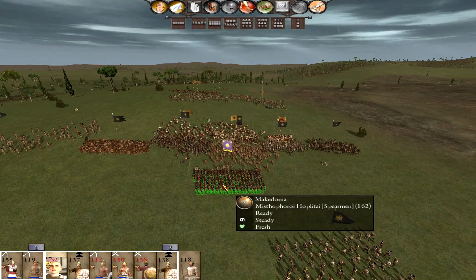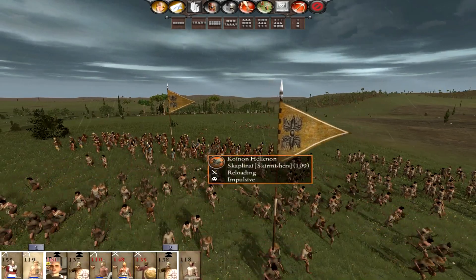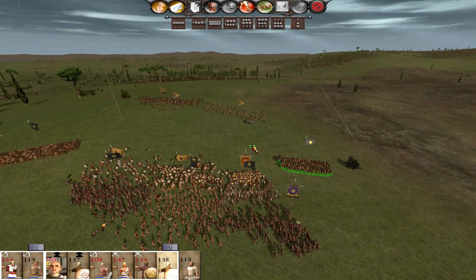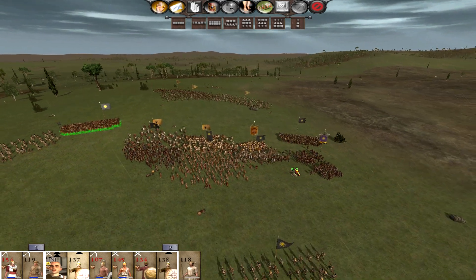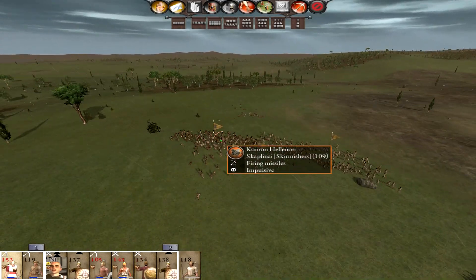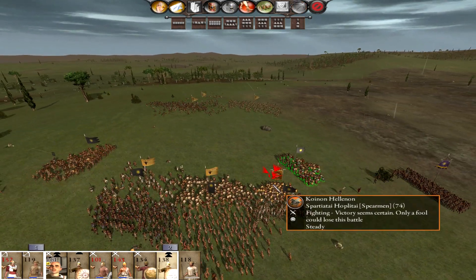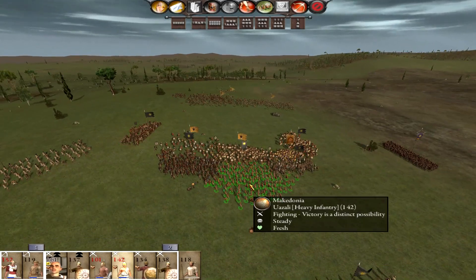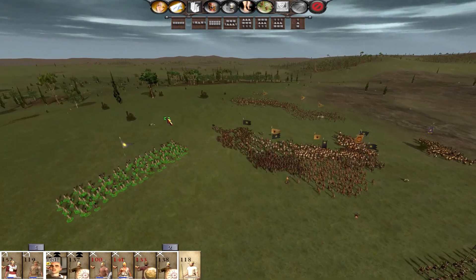Let's position our general unit here - men of the hour - and they're still peppering us. Let's get the Spartans here into the flank similarly on the other side. We are dealing considerable damage to their units. We are going for a double envelopment here from both sides and I'm also going to bring our general into the fight.